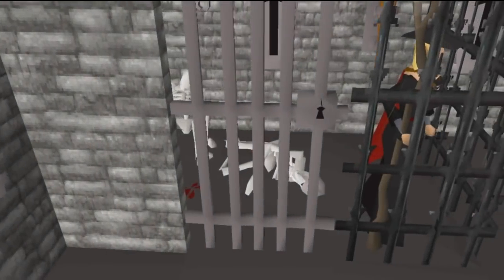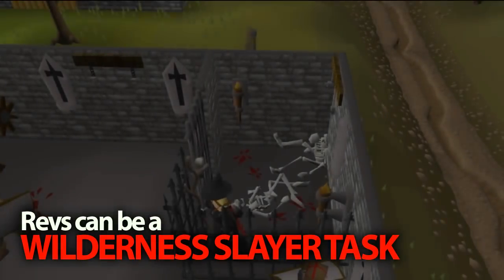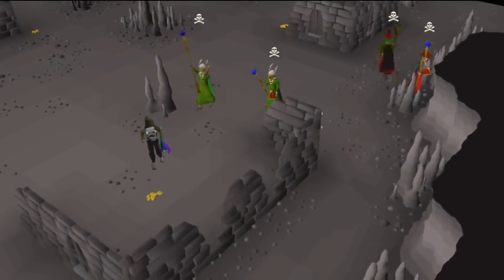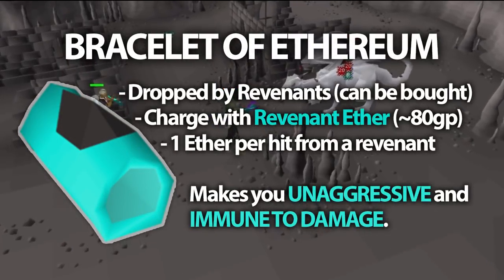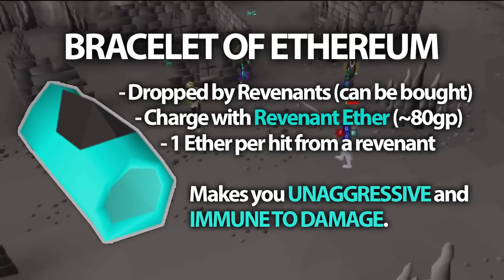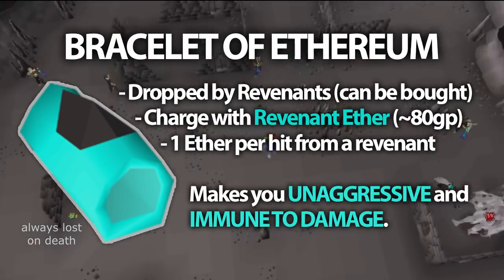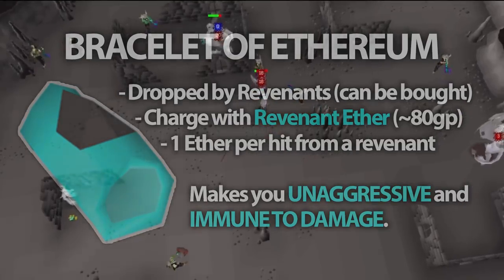You can be assigned Revenants as a Slayer task from Crystilia, which is the Wilderness Slayer Master, and that lets you take advantage of the damage bonus from the Slayer Helmet or the Black Mask. Revs can also be killed normally. Using a Bracelet of Aetherim charged with Revenant Aether makes all of the Revenants unaggressive and unable to deal any damage to you whatsoever. Each hit that a Revenant does to you uses one Revenant Aether, which costs about 82 coins per hit. It is very recommended to use this bracelet, but for some Iron Men this isn't really possible.